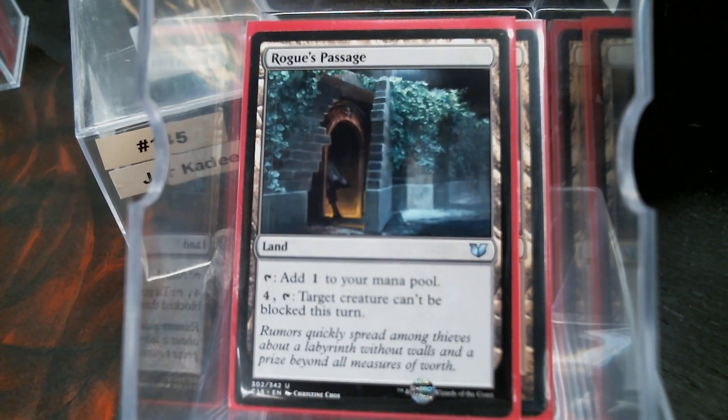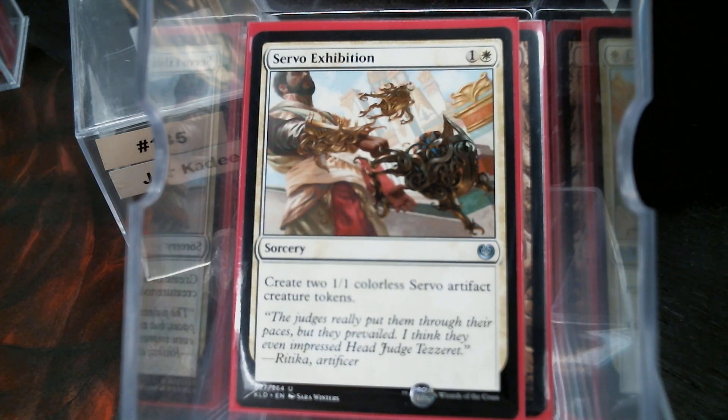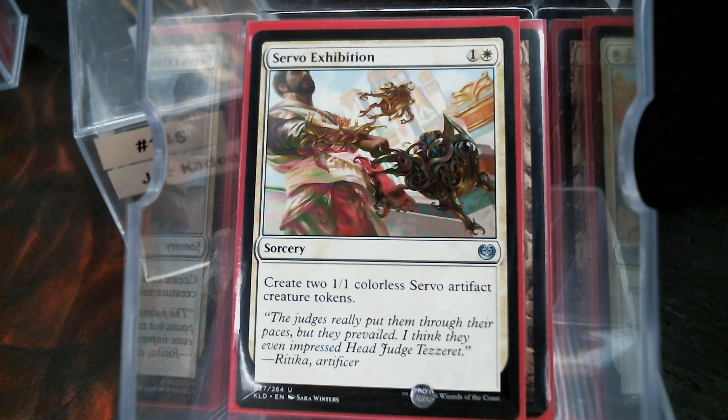Let's do the newer stuff first — we'll do the upgrades. Jorkadine wants as many artifacts in play as possible, and he wants to attack with him plus two.